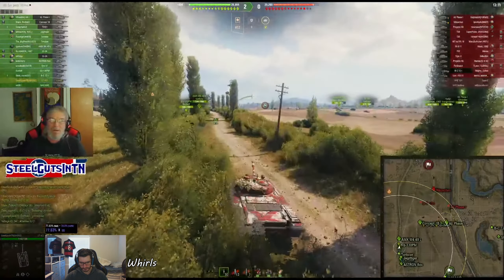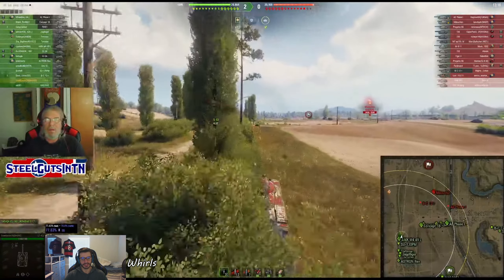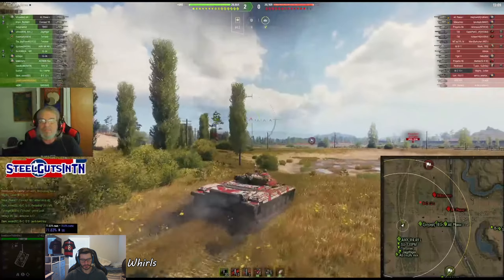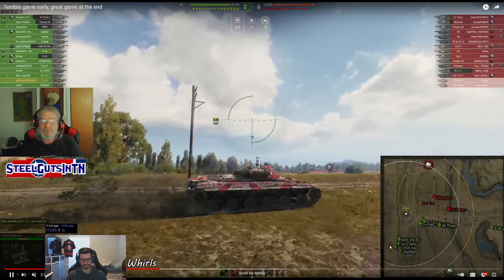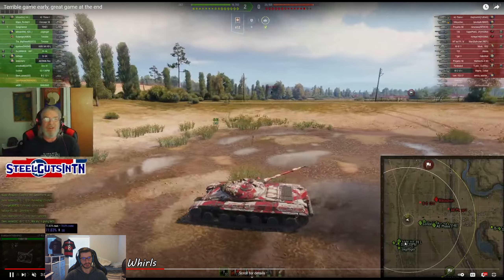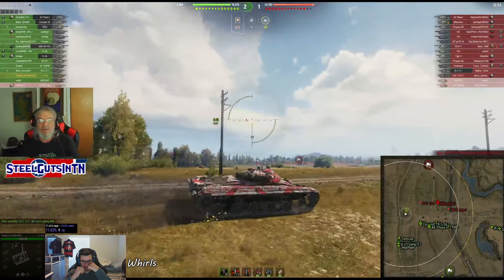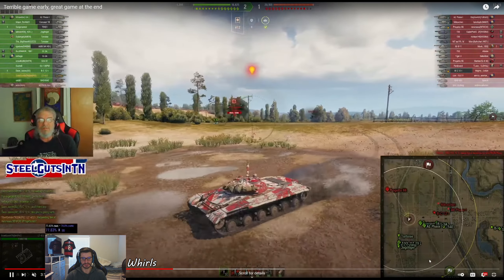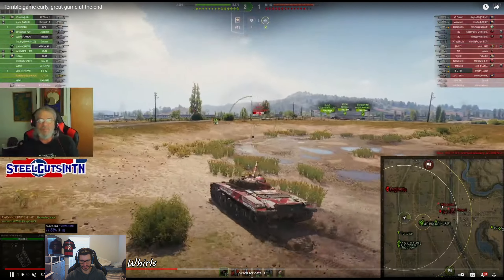It's pretty fast and the turret is really low profile. You really don't want to get hit in it because it gets lit on fire pretty easily, but he has the auto extinguisher on. Steel does what I would never do — he makes a pass going out into the field and back around. I think it's way too risky, but a lot of times it pays off. In this situation it didn't, but in doing this pass he's going to spot the Progetto 66 and the Ferdinand.